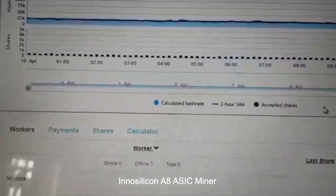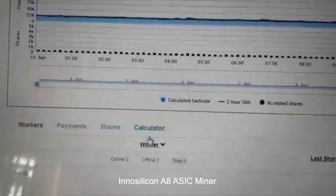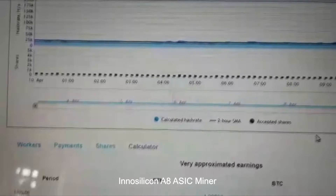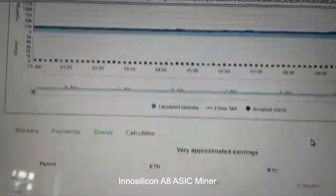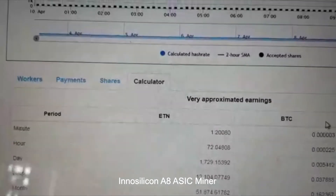The payout and calculations should appear with exact information once updated, because right now it shows the average submitted hash rates, not the calculated hash rate. Wait for an update tomorrow. Take care and have a good day.